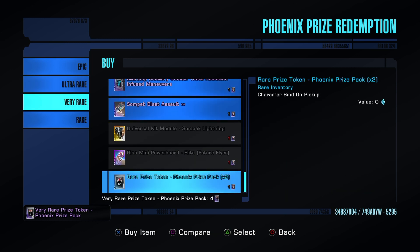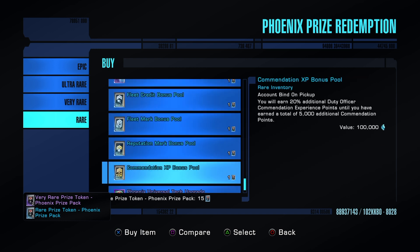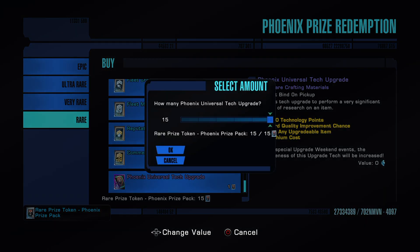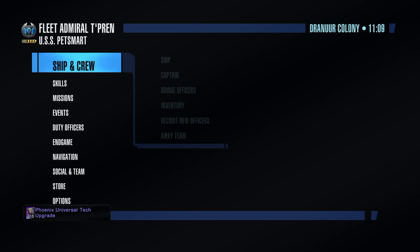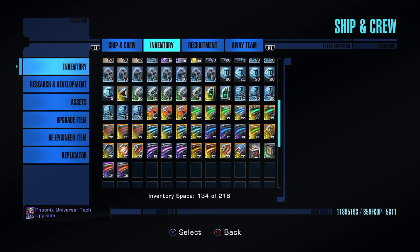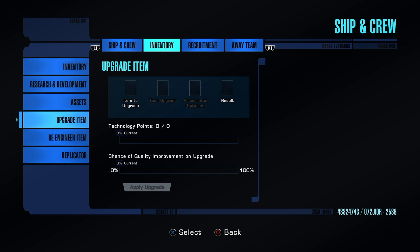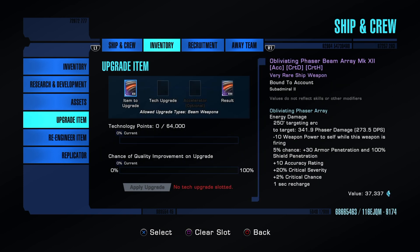Let's break down these tokens. There we go — I still had some in inventory already. Now we have our Phoenix upgrade tokens. Again, I really enjoy these; these are the most efficient way. Let's go to our inventory, go to Upgrade Item, and we'll go down here. We're going to upgrade this Oblivion Phaser Array — a really great weapon by the way.